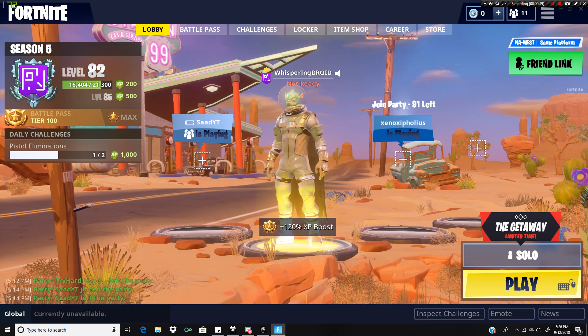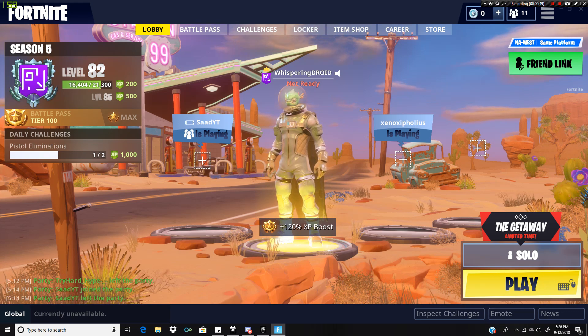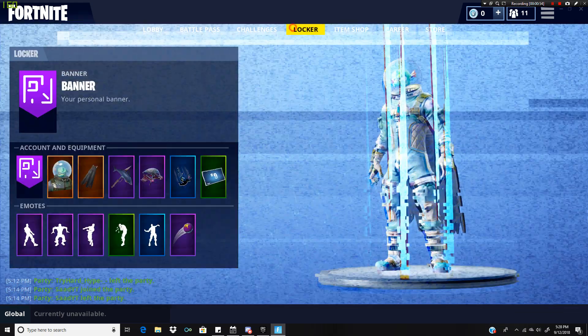So today's video is just going to be about how you get this special cube banner. This banner icon, as you can see, has a rainbow thing around it, which is actually pretty cool. You get that once you get level 80. It's this secret cube banner icon.